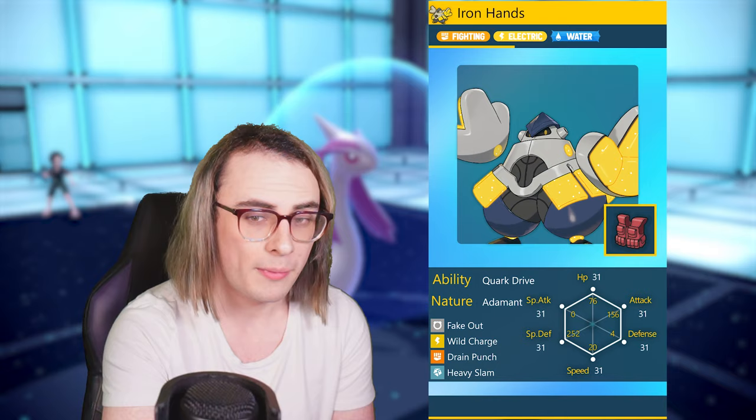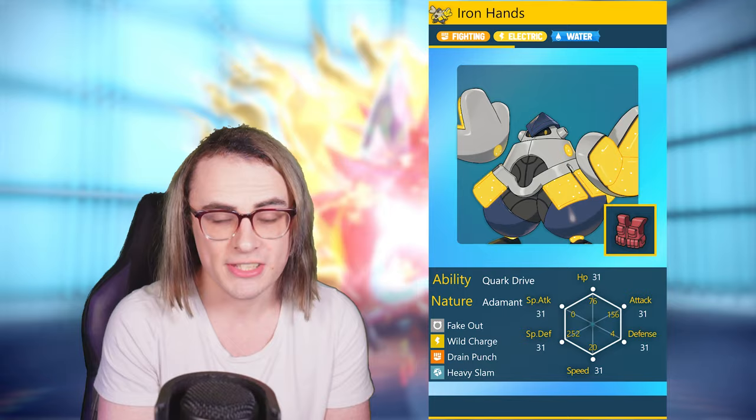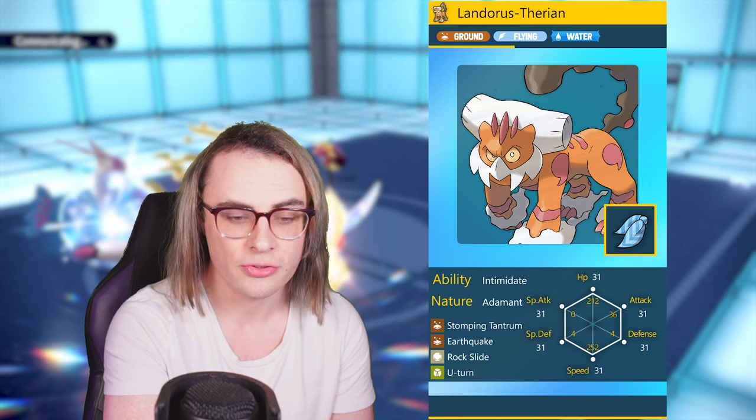Our next Pokemon is an Assault Vest Iron Hands with Tera Water, with enough speed to creep Pokemon like Zero Speed Blood Moon Ursaluna and opposing Iron Hands, with tons of SpDef investment and enough attack to hit our physical attack bump. Heavy Slam is great for most Fluttermane in the current format, while Wild Charge, Drain Punch, and Fake Out are all strong overall options. Finally, we have Landorus-Therian on a bulkier Scarf set with speed to creep Dragapult perfectly, enough attack at 36 EVs for our low attack bump, and the rest going into bulk.